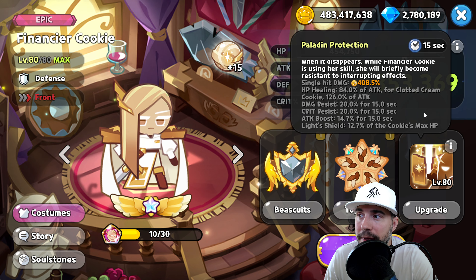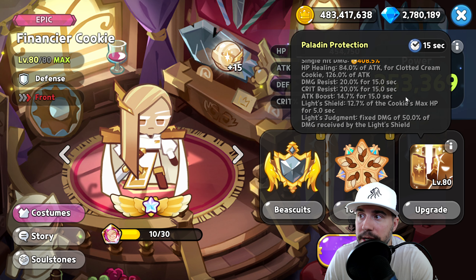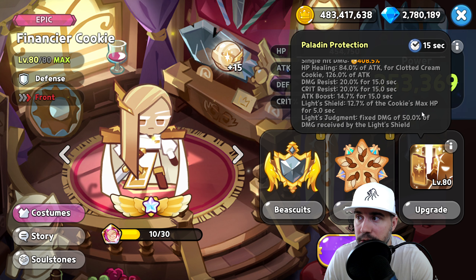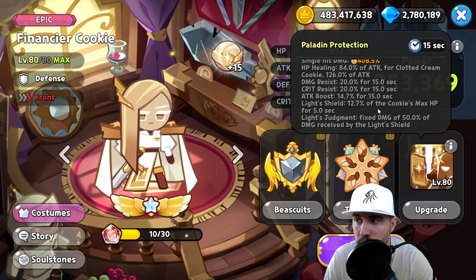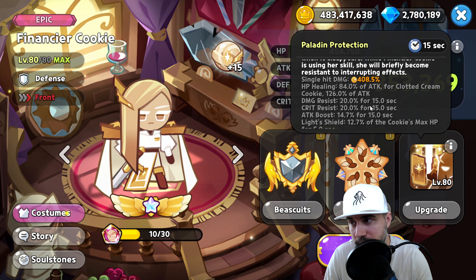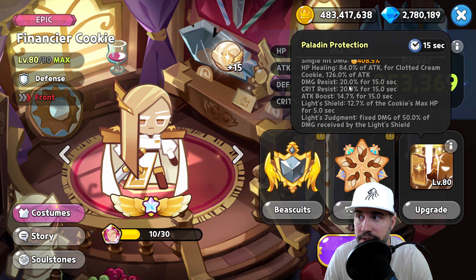We have single hit damage at 408 Light — previously we didn't have that, now we do. HP healing at 84% of attack for Clotted Cream, and additionally 126% of attack. We also have damage resist at 20%, crit resist at 20%, attack boost at 15% for 15 seconds, Light Shield at 12.7% of cookie's max HP for 5 seconds, and Light's Judgment at fixed damage of 50% of damage received by the Light Shield. A very nice plethora of skills.